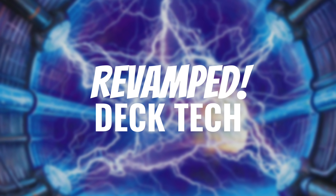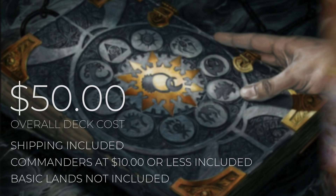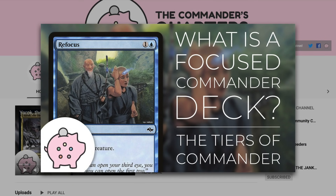Today's episode is going to be a revamped deck tech. On episodes like these, I build a new version of a previous deck tech on the channel. Enough time has passed, so new cards have been printed and certain cards were reprinted, so we've got plenty of new options for this deck. The budget for this revamped deck tech is going to be $50. When I say $50, I mean that is an overall deck cost. Both shipping and commanders that are $10 or less are going to be included in that cost, but basic lands will not be. Decks on this channel are built to be fun, inexpensive, and focused. If you want to learn more about what a focused commander deck is, check out this video here.